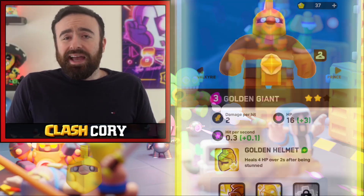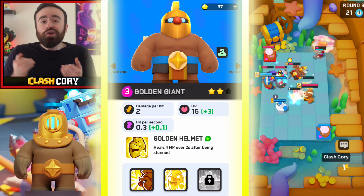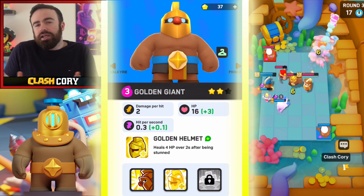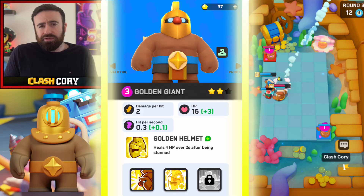Next up, Golden Giant. Not a super important unit, but he's very tanky and super good versus Royal Champion, who is also a great hero. And in general, there's a solid amount of stuns going around. You can't really go too wrong with Golden Giant in your deck.